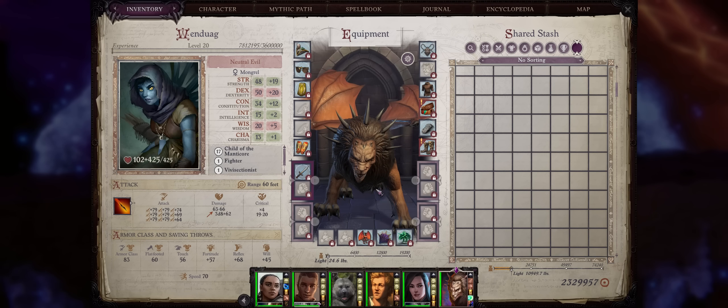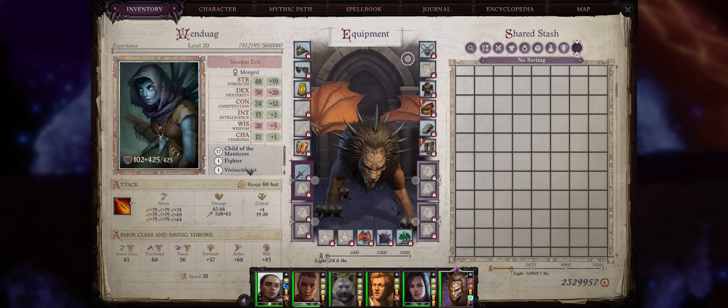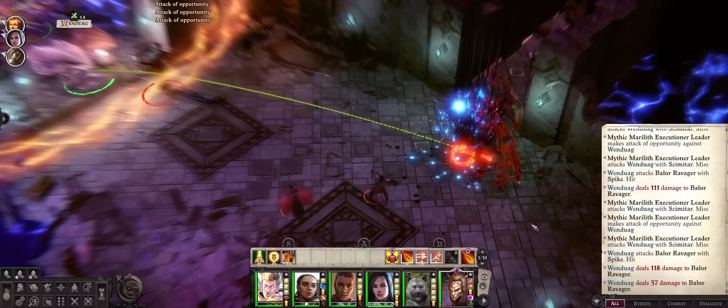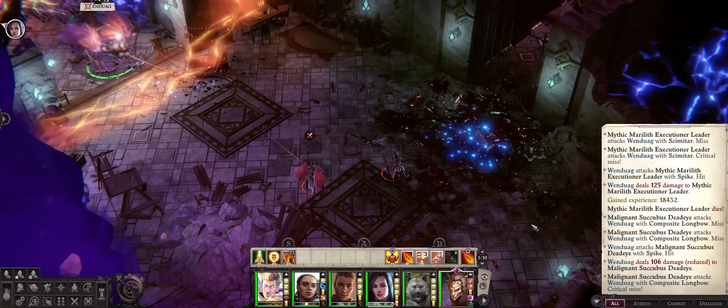Hello there friends and welcome! For today's Pathfinder Enhanced Guide we have my first Companion Shifter build, and we'll be going with Wendwag as a Child of Manticore, one of the most busted shifter archetypes, which is quite a match made in heaven for Wendwag, as she's meant to be a ranged sniper — something she will excel at with this build.